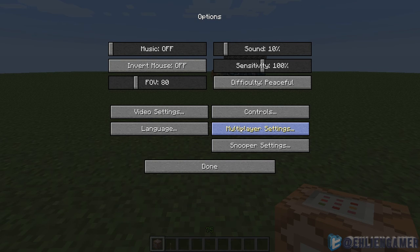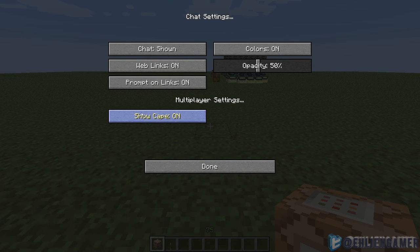Chat settings have been renamed to multiplayer settings. If you go into that, you can see a show cape option. I do not have a cape, but if you were to go to Minecon and got that cape, you could hit off and your cape would disappear.